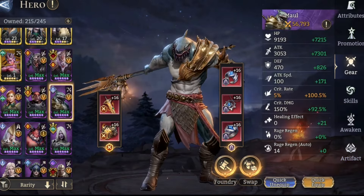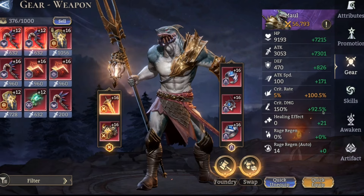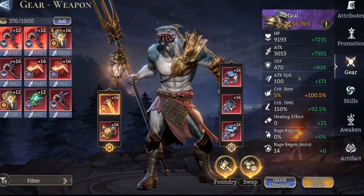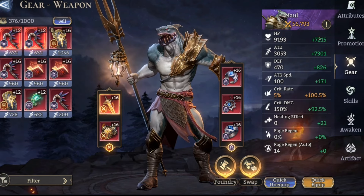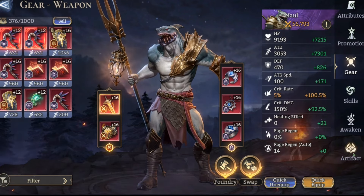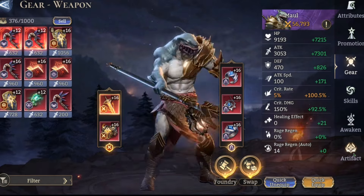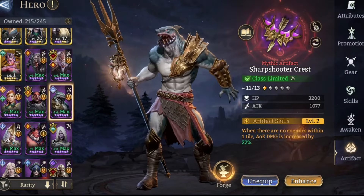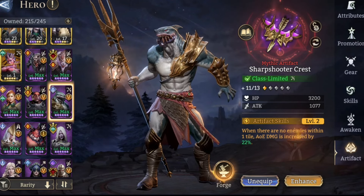Maul is in the Wisdom set with Warlord — crit capped, only 250 crit damage, pretty slow. This is actually the Maul build I run in my GBG team as well, so I just haven't really given him the good gear yet. I didn't really feel like I needed to for this content, but we might end up switching him out later.